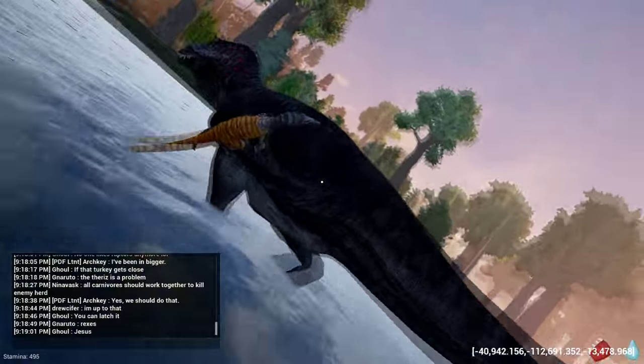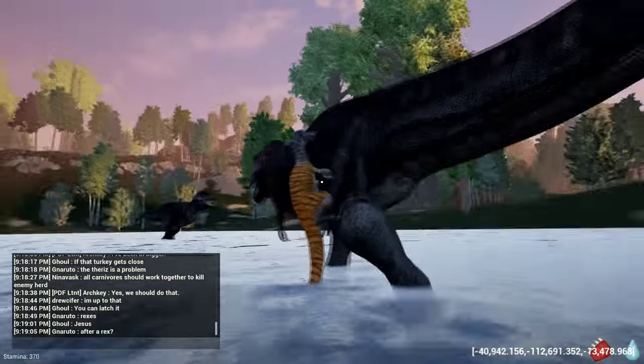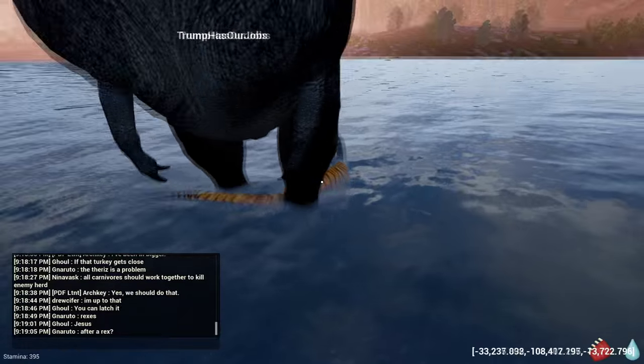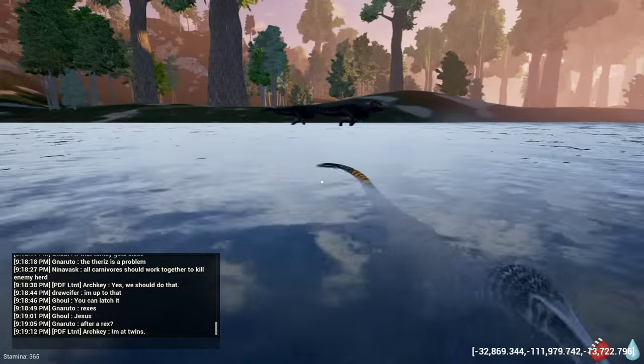As you can see, it does drain your stamina just to hold on, and when you're attacking it drains a little bit even faster. So I'm now going to jump off this guy — you can do that by pressing space — and then just dart off right there.